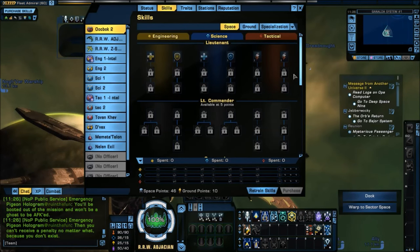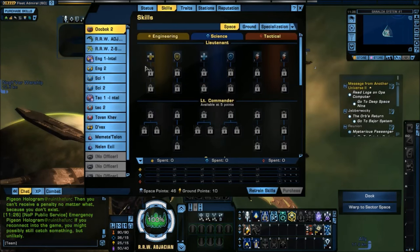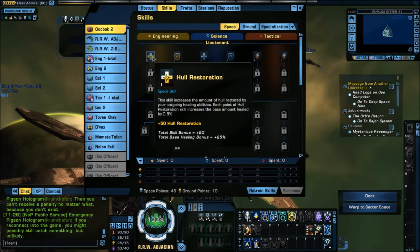This is my Romulan tactical build that is currently getting about 94k DPS on Holodeck in my record run. So I'm going to pretty much replicate that build here.